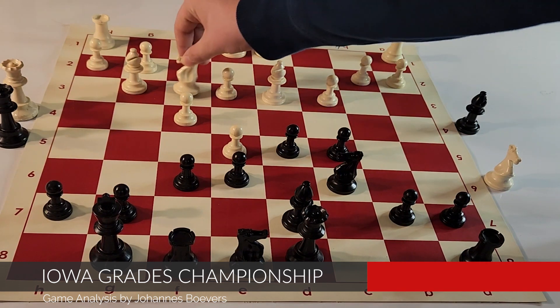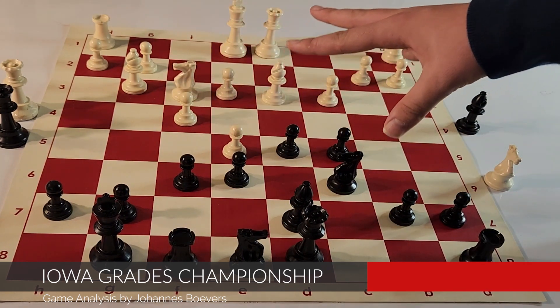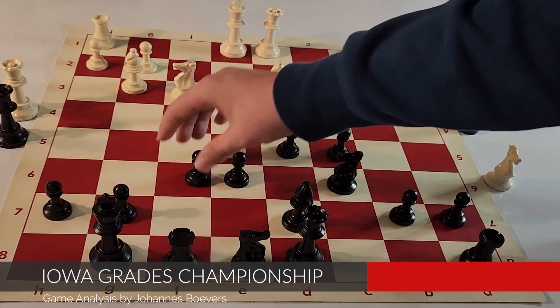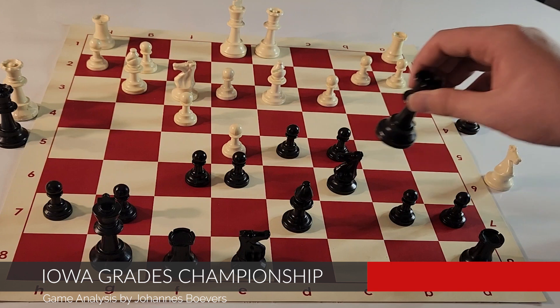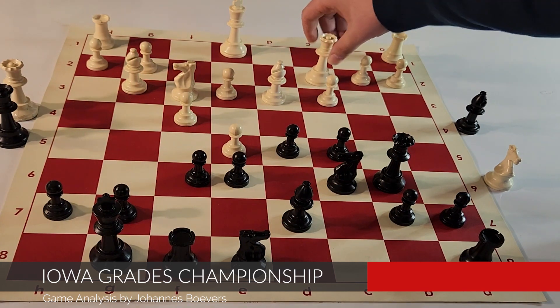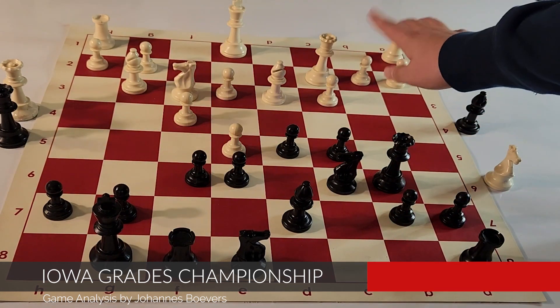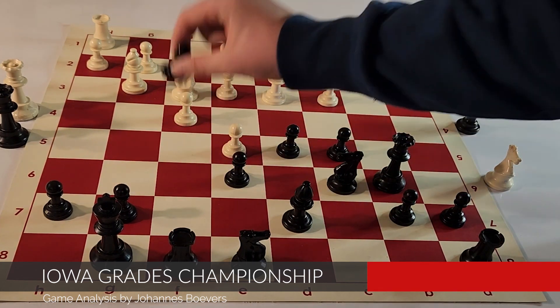My opponent plays knight f3, activating a piece. I think here for a while and I see that this part of the board is kind of clogged up. He doesn't want to take here, because I can just reactivate my knight and kind of attack on his weaker light squares. So I decide to play queen b6. In response, he decides to play queen c2, which is the best move according to the computer — it hits the h7 pawn, threatening to win it, and it defends the b2 pawn.